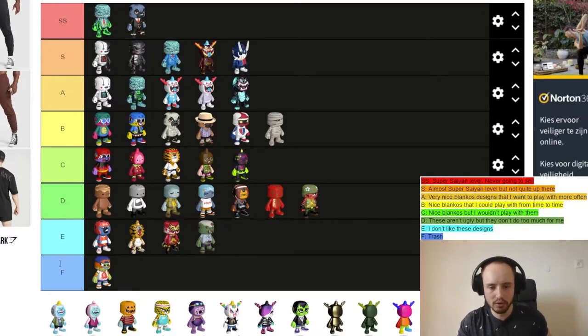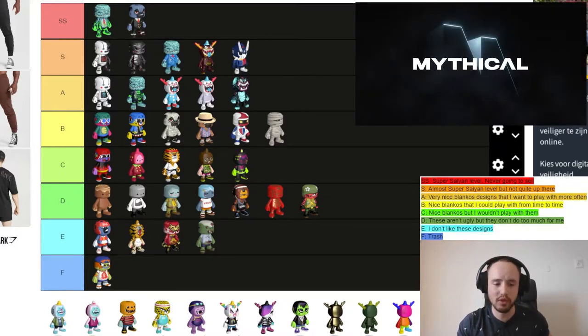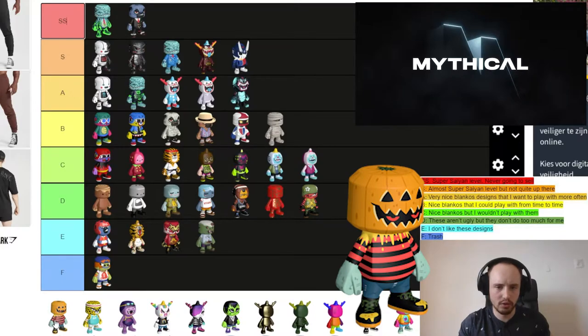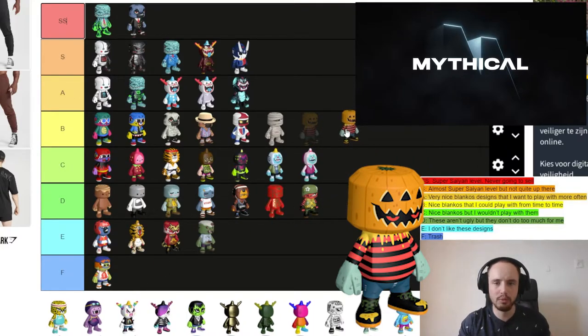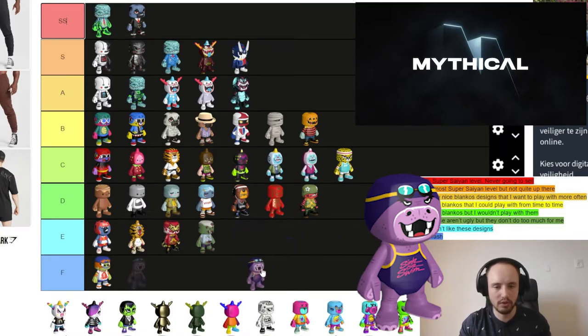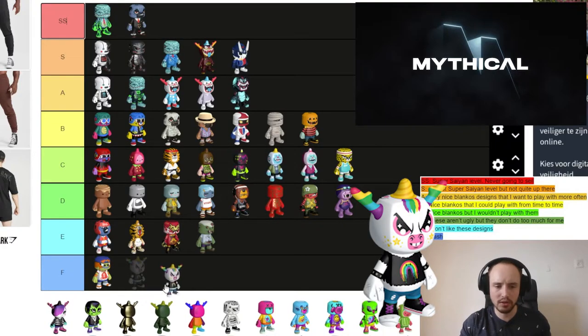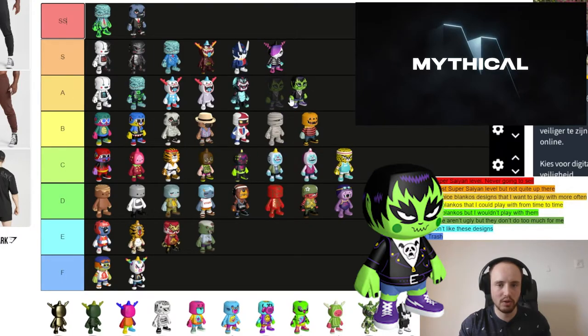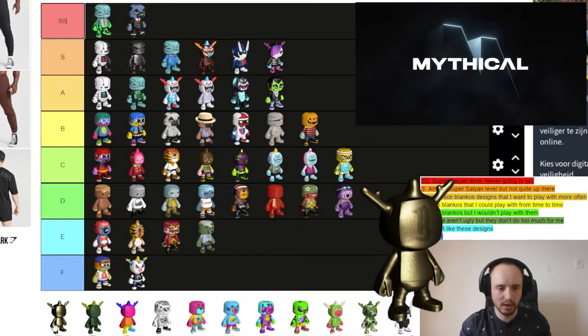Now let's go through all the Blankos made by different designers. The first row is made by Mythical themselves. Freddy and Betty Yeti are great looking but I wouldn't play with them. Gordo I like — I'd play with it from time to time. Dash goes to C tier. Nadine I'm not a fan of — it's not ugly but going to D tier. Ruff and Tumble — I think this is fresh. Glitter Goth is S tier. The Menace is also a great looking Blanko but a little bit less than Glitter Goth.